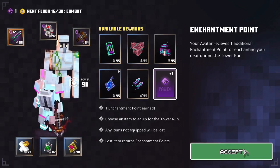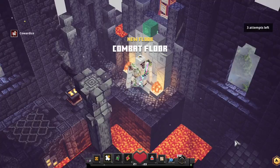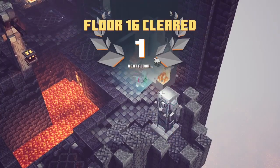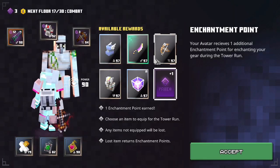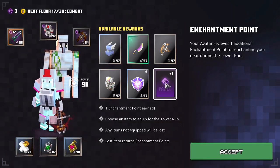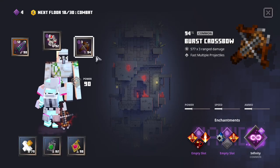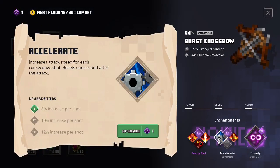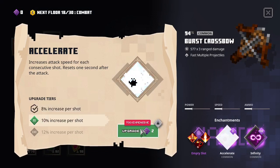After the fifteenth floor, I only take the enchantment point. After the sixteenth floor, I take another enchantment point and enchant the last level of infinity and the first level of accelerate.